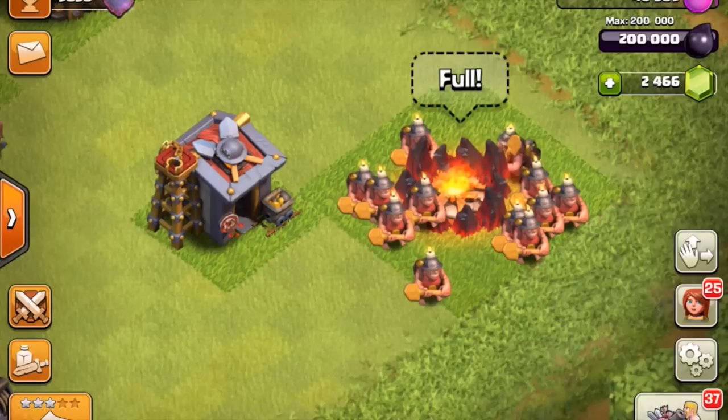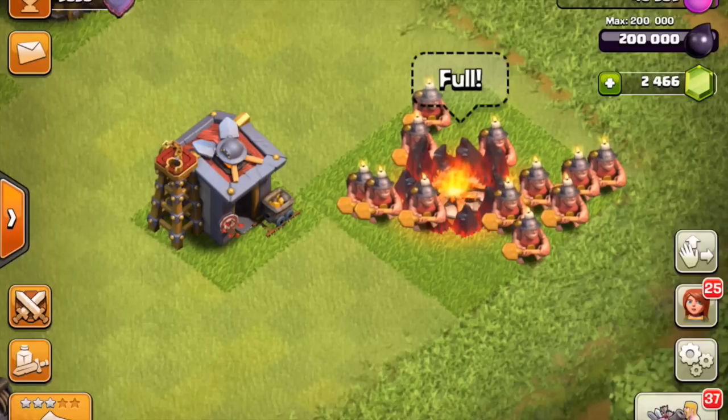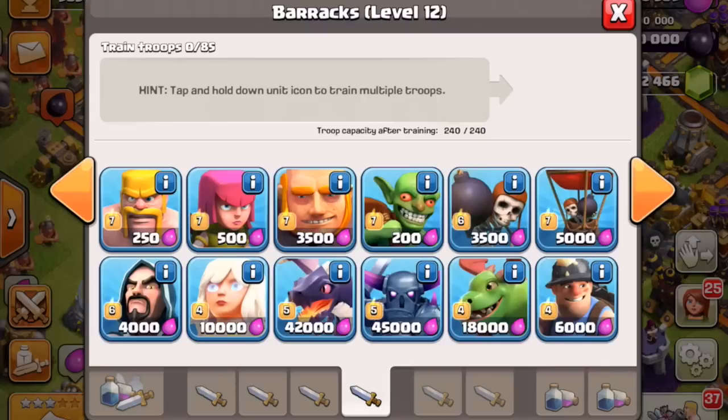We can see that 55 miners are in the army camp right now — actually they're a little less than 55 and a few of them are actually in the clan castle — but we are going to be attacking with these. These are super cool new troops.